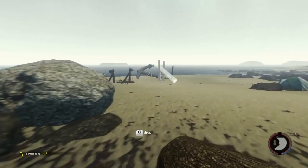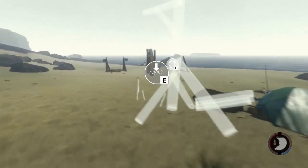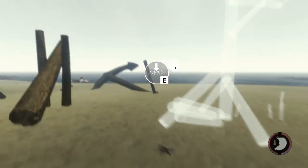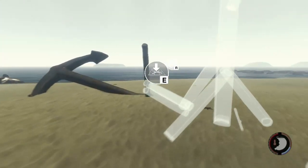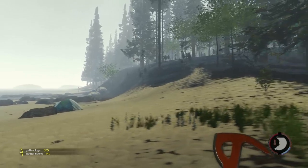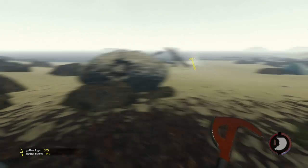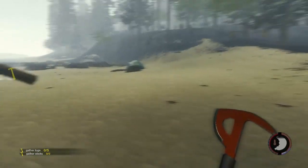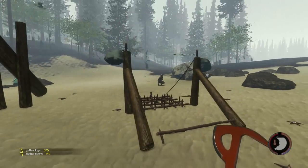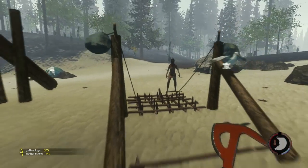I basically spawned in and it was nighttime again. I was trying to find a daytime server because I was thinking about recording. I spawned in and I see a campfire off in the distance, and I'm like, 'That's really weird.' I go up to it and I see there's a group of like six guys. I'm like, how am I gonna do this without them killing me? I just lay down on the floor, crawl up to their base, and wait for each and every one of them to separate from the group and kill them. As soon as I kill them I run and hide in the bush — I end up killing all six of them. I go into their inventory and start making a bow.